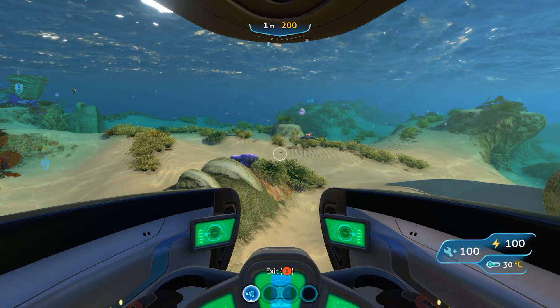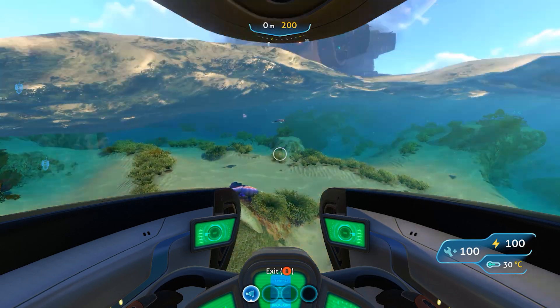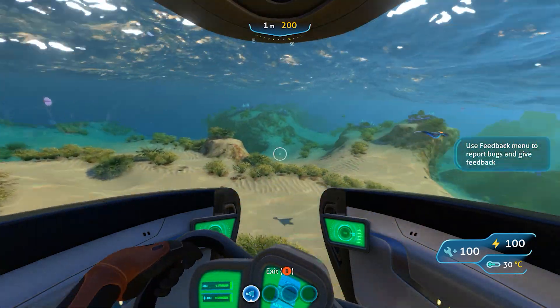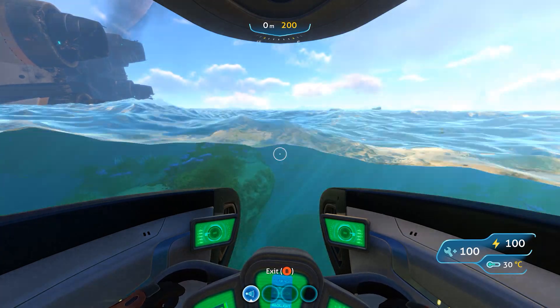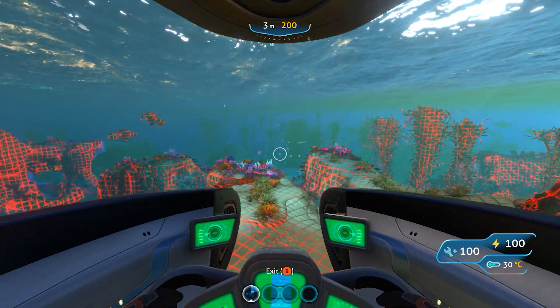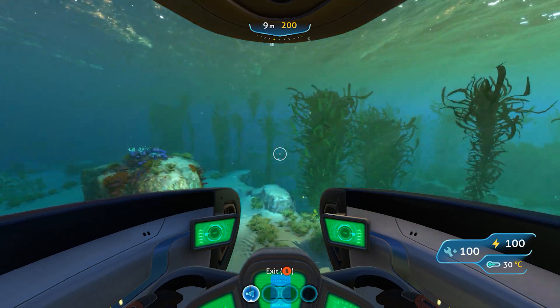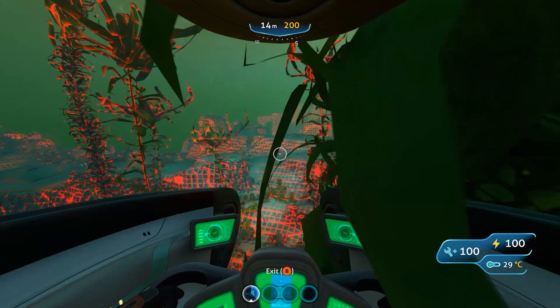Hey everybody, Steven here. For today's video in Subnautica, I'm going to show you what is on the other side of the Aurora — that's the ship. I'm going to start heading to the back end where the jets are, and hopefully this will save anybody time, because as you'll see, there's really not much of anything on the back end over here.